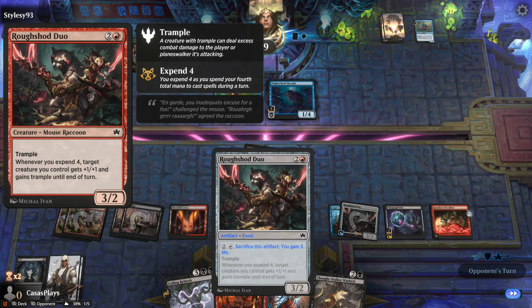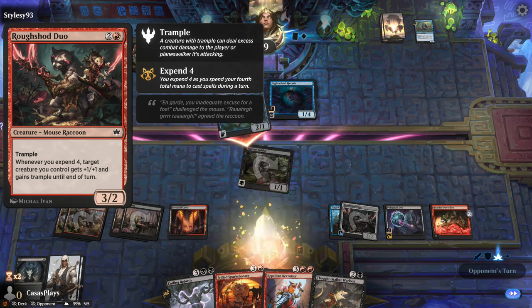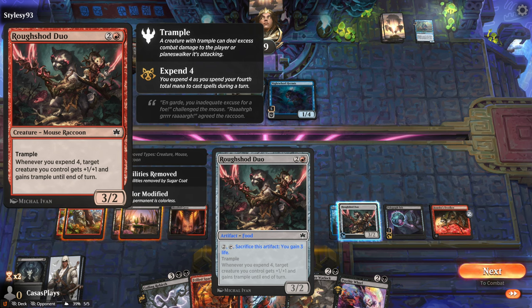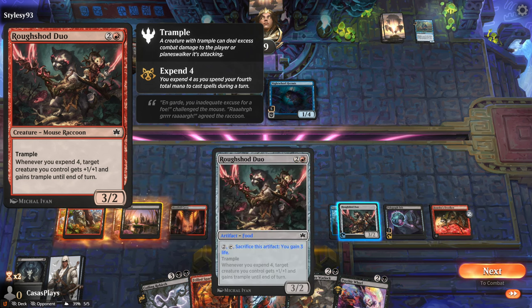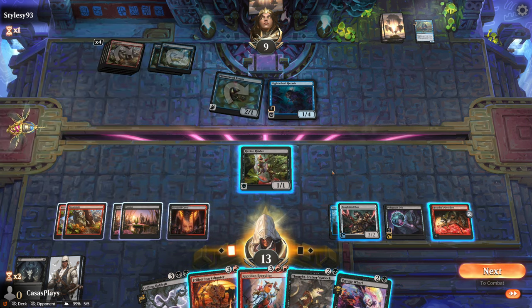What did they just do? Enchant creature or food — it's colorless. Sacrifice this artifact: create a food artifact, then sacrifice it and you gain three life. So it becomes a food? That is really interesting.